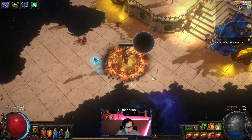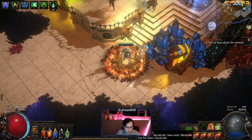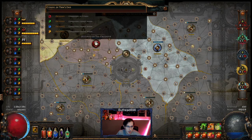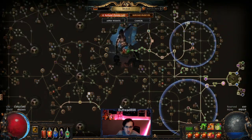We pushed this character on stream yesterday, and then the day before I did it off-stream. We went through the campaign. We're at level 78 now — we just ended the stream yesterday at this point. We have three Conquerors ready, two 10-boss fights ready, and Osiris ready once he's spirit done. Pretty much we pushed this pretty far.